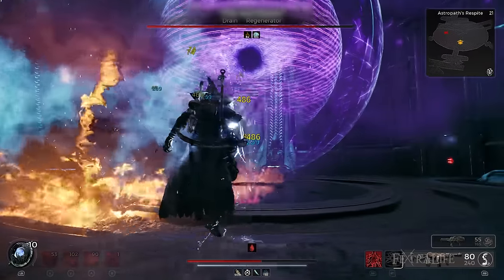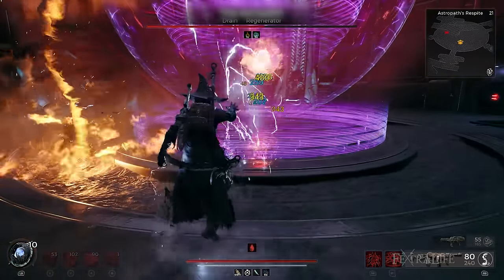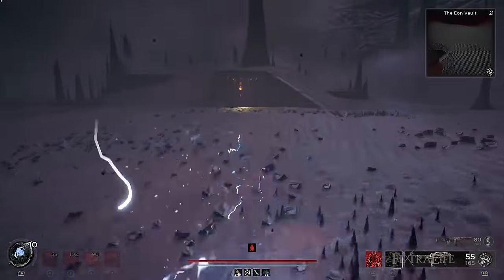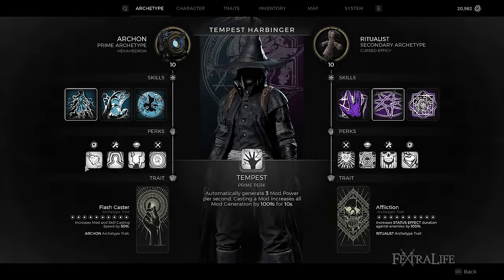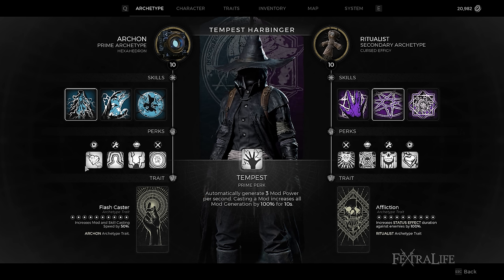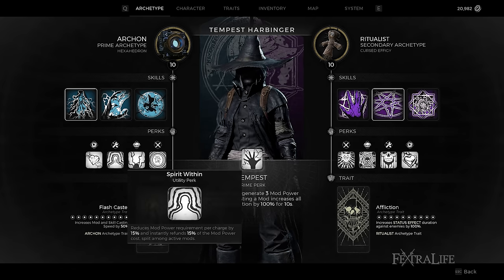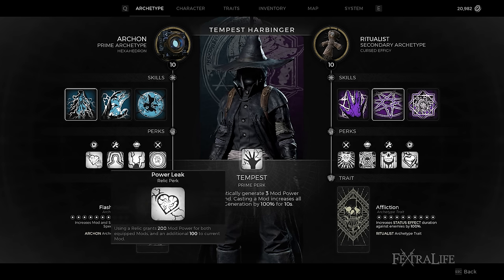Not only does Havoc Form allow players to inflict damage, but it also generates a shield that reduces incoming damage and allows players to perform Blink Evade to dodge enemy attacks while damaging surrounding enemies simultaneously. The Archon's perks play a pivotal role in this build: Tempest as a Prime perk increases overall mod power generation; the Damage perk Amplify boosts mod damage overall; the utility perk Spirit Within reduces mod power requirements and refunds; and the Power Leak Relic perk grants mod power generation using relics at any point.